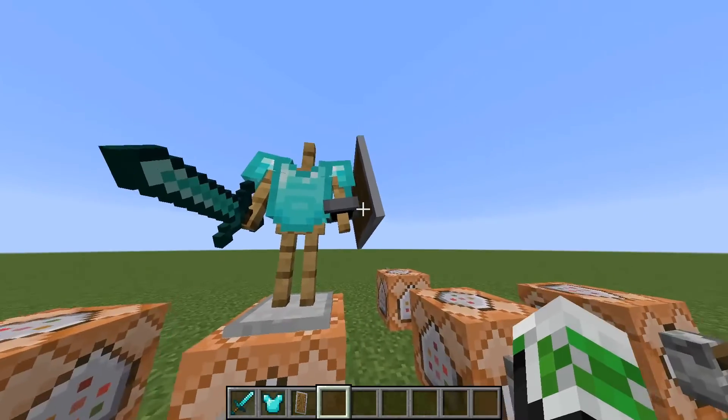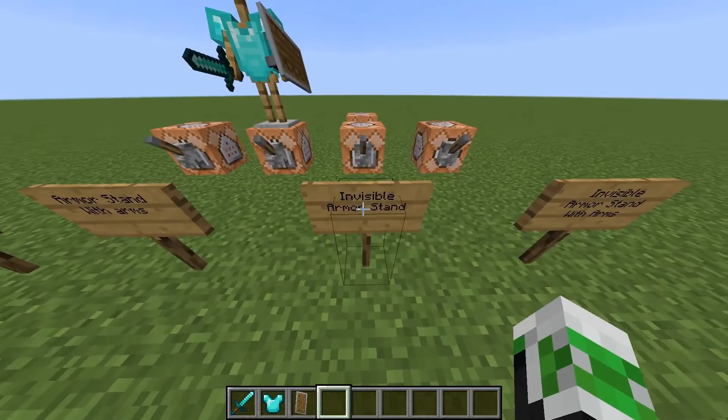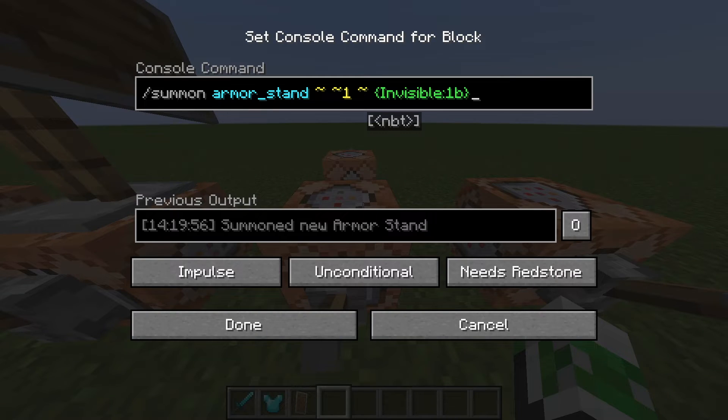Now I'm going to show you how to get an invisible armor stand. It's basically the same command, but instead of saying ShowArms you're going to put Invisible. So: slash summon, armor_stand, space, tilde, space, tilde one, space, tilde, space, curly bracket, Invisible — make sure you have a capital I.